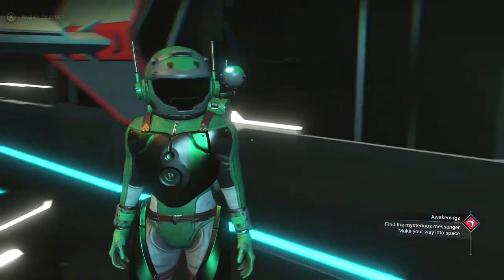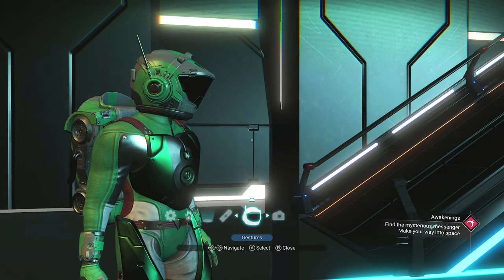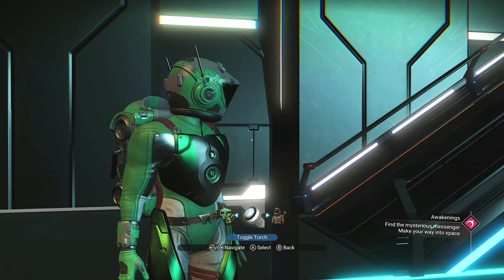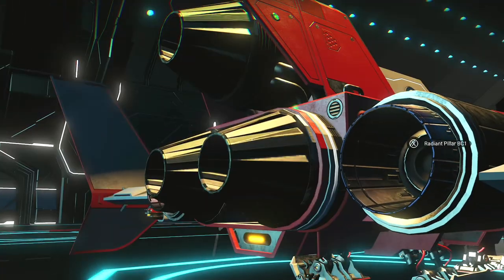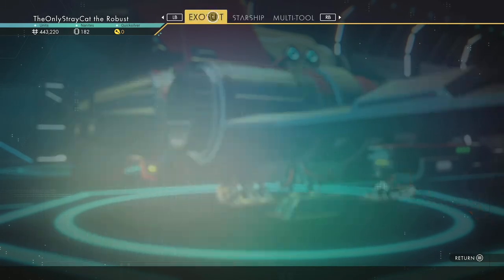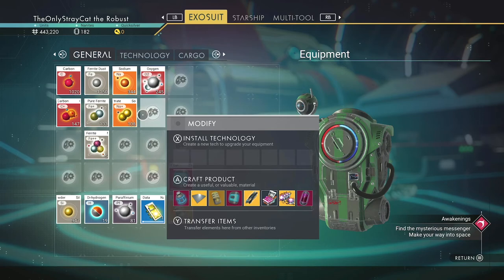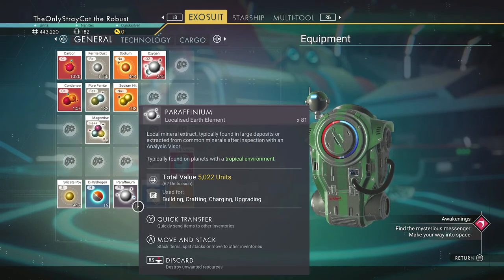Boy, I think I look good. Damn. On top of that, we have figured out how to customize names on not only my multi-tool, but my ship. I haven't done that yet — I'll be doing that later. But for right now, I'm just looking at what I got in my inventory. I'm pretty light on stuff, actually. Pretty light.